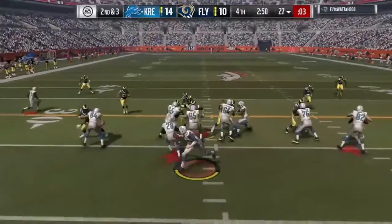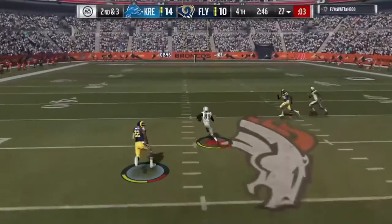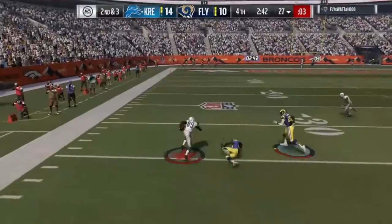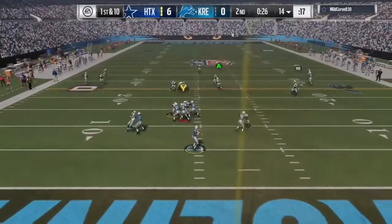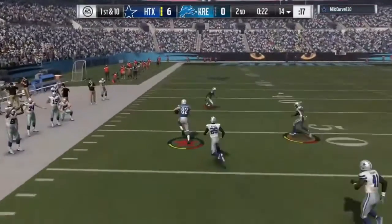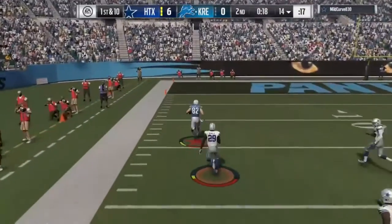Offense if they want a chance. Goff now looks to throw to the left side, complete for Amari Cooper. There he goes, Amari Cooper. Goff now looking to throw, and Rudolph has it left side. 30. The 20. 10.